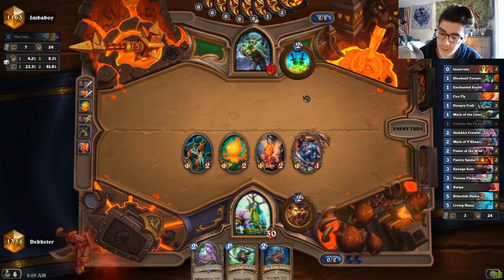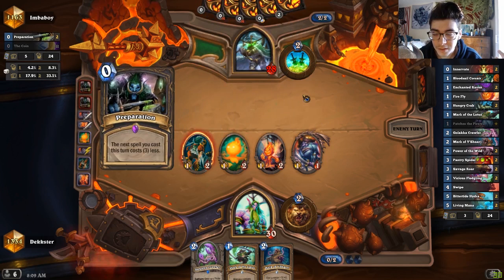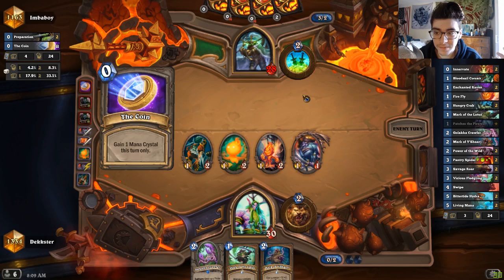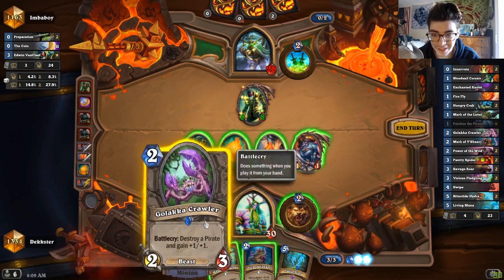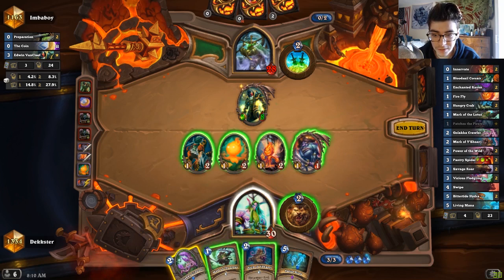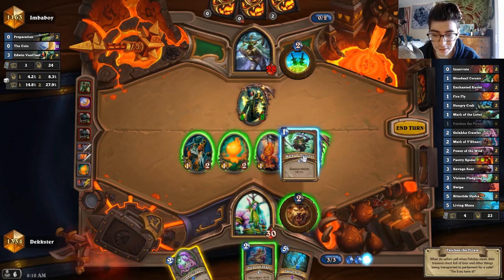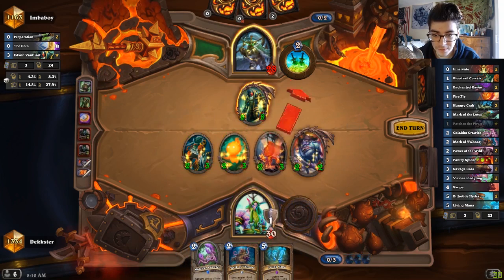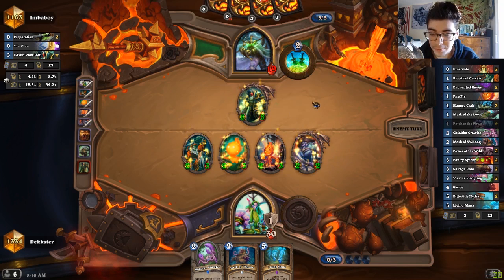Is he gonna play a pirate yet? Come on, buddy — give me that pirate. What the fuck? That's a weird play. I think I just Mark of the Lotus and go face. If I put the Crab down, he's just gonna destroy it anyway. I'm just gonna Mark of the Lotus and go face. He could smack me a couple times with Van Cleef, but I got 8/8 on the board — I got even more than that, I got 8/11.